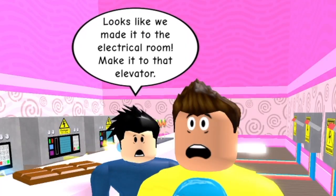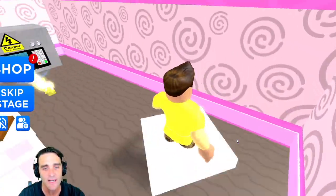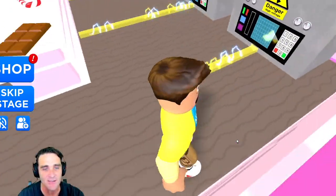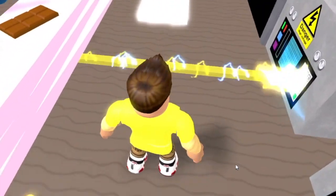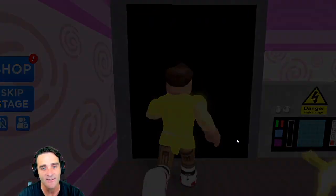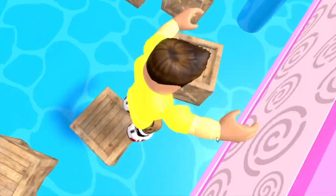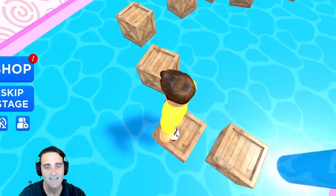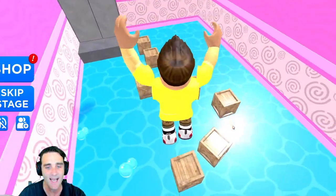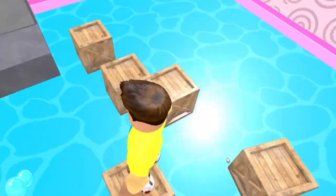It's another checkpoint. Looks like we made it to the electrical room. We gotta make it to that elevator. We gotta jump over all these electricals — we don't want to get electrocuted! Watch out for all the sparks. Here's the elevator — let's go inside! We made it through. Now we gotta jump on these crates. Careful, don't fall in this water — it's probably got candy poison in it!